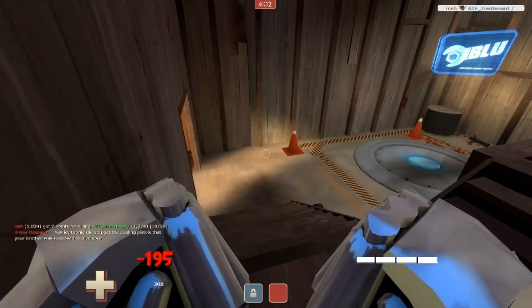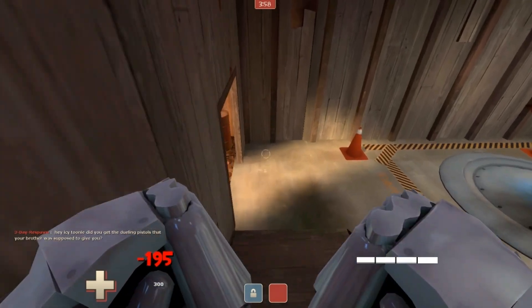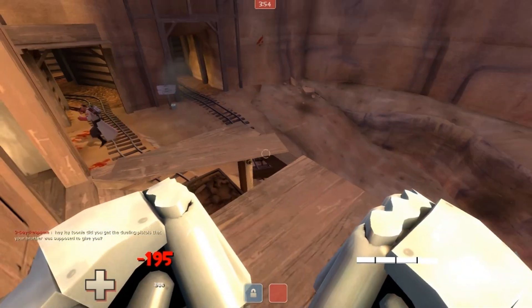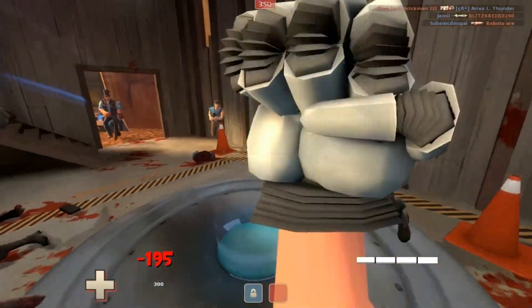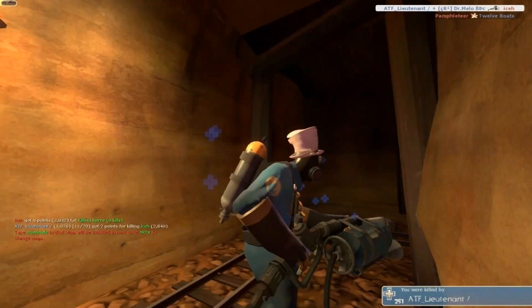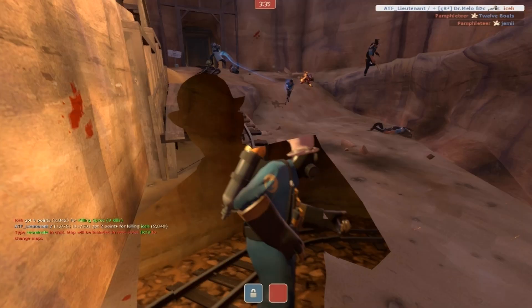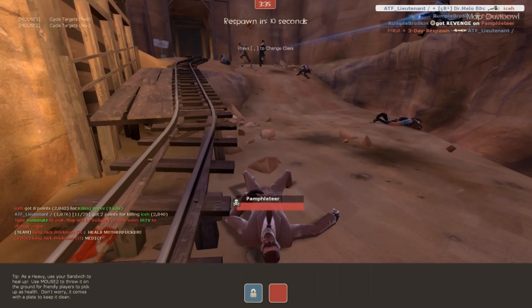The Heavy got its own nice polycount pack during the update — kind of more of a wildlife pack. He got these nice bear claws, a nice piece of steak, and the Brass Beast as his minigun. And these Fists are not part of that polycount pack, but they were released on the side during the Christmas update. A lot of other classes also got some melee weapons, so I'll be showcasing those as well.